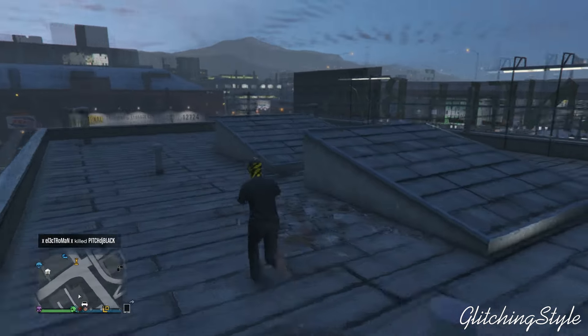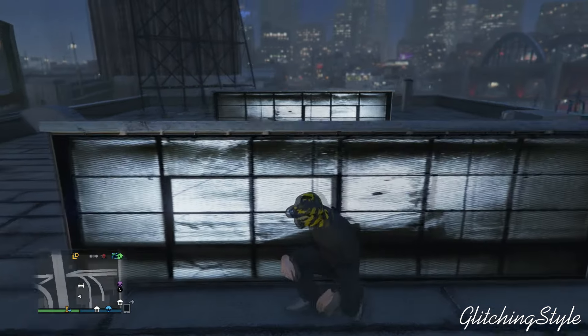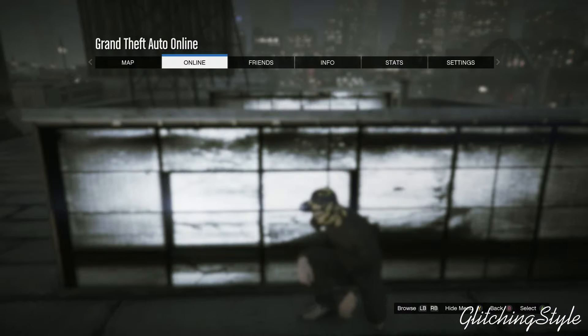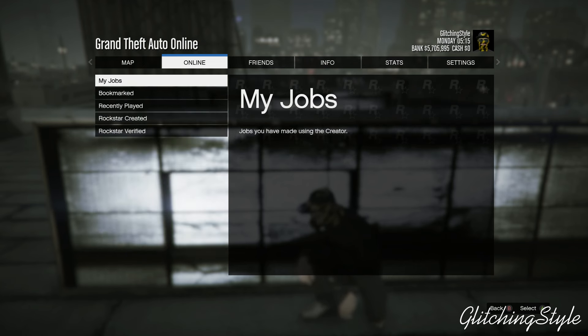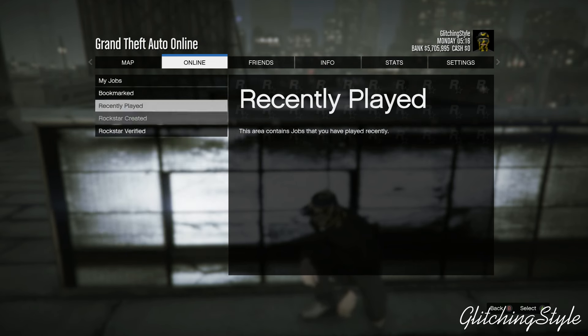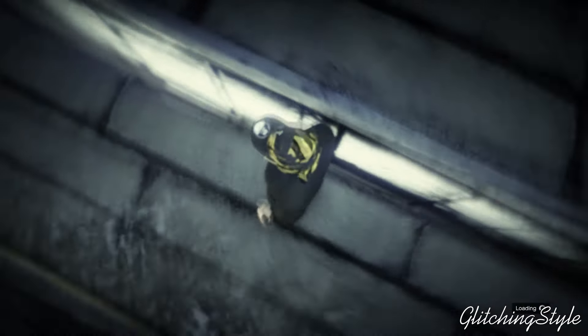What you guys want to do is come to this spot exactly where I go, just right here by this little fake window. Then from there, press Start, go to Online, go to Jobs, then Start, Created Jobs, and launch up the first race.